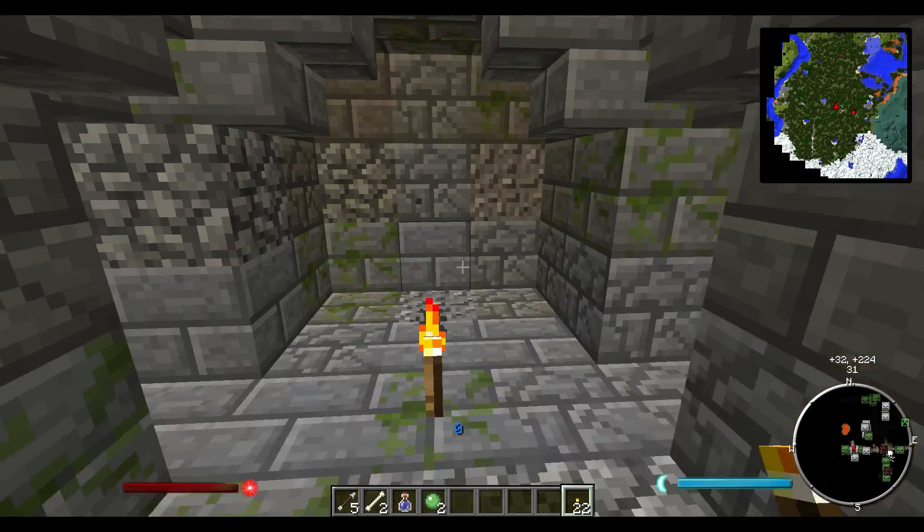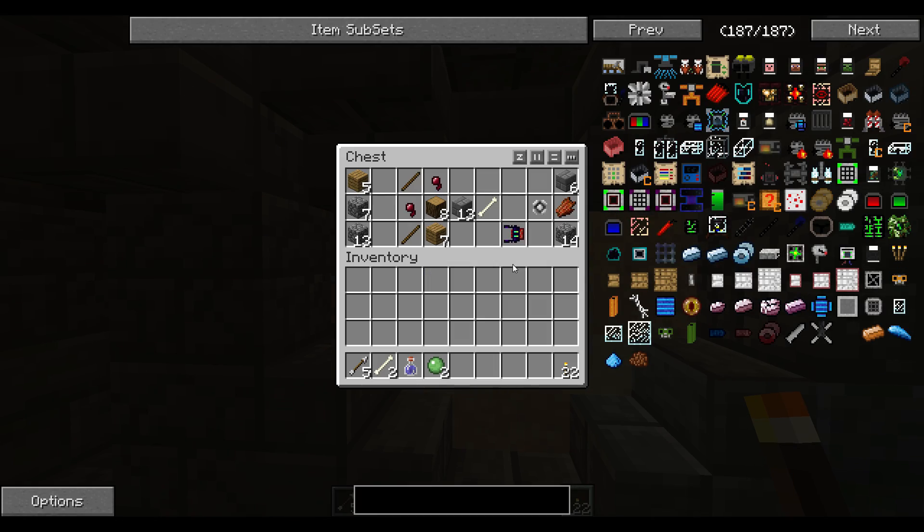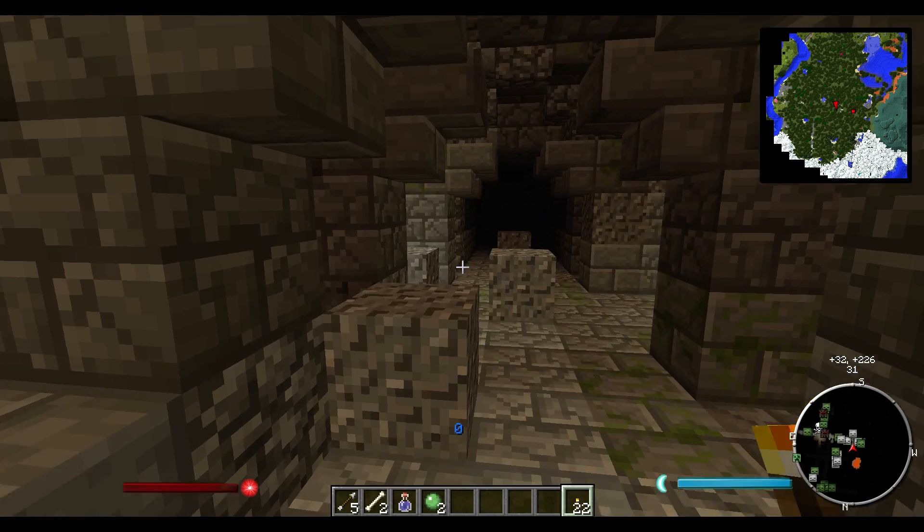Looks like just a bunch of spawners down here. This is a great map. Oh — SafariNet! These things allow you to catch things.